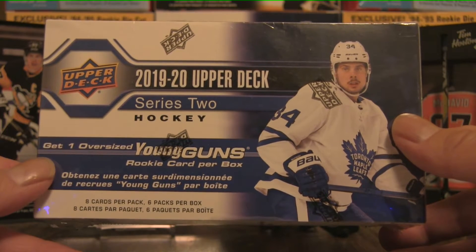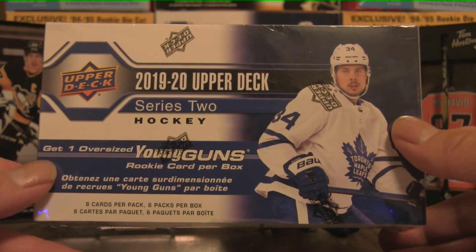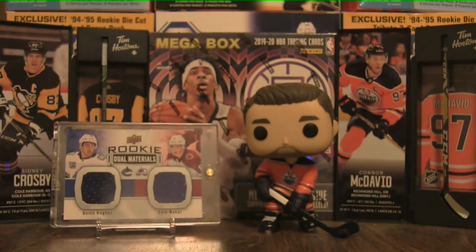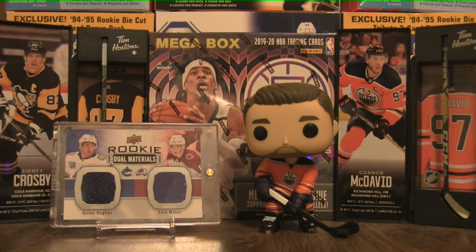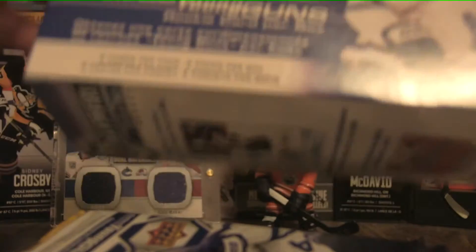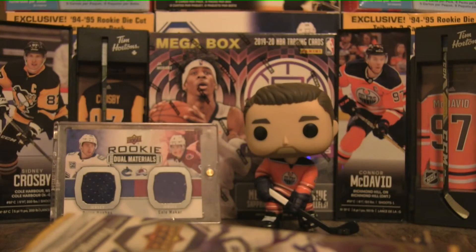We're going to try it out, so hopefully this will pan out and it's not a total waste. Let's begin the break, just going to open up this box. Now if you look to your left, you might see there is a dual jersey there. That was pulled in a previous break and that was a very surprising pull — one in 576 packs to get that. Opening up this blaster box. I'm going to try to save the oversized Young Guns and reveal that at the end of the break.